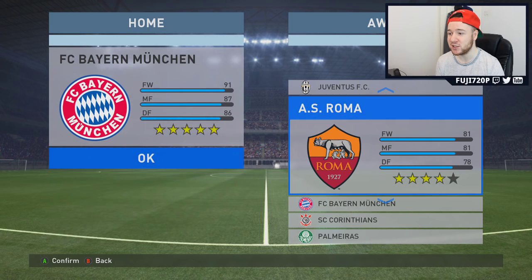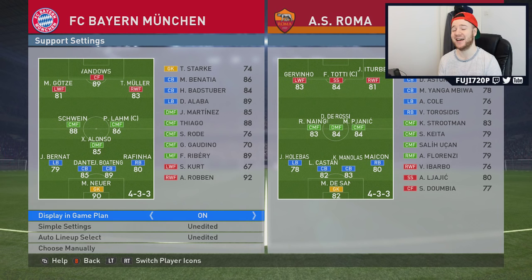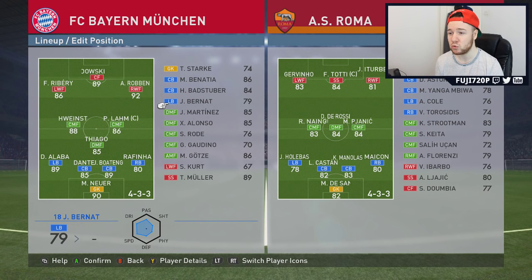So I'm going to be Bayern Munich versus Roma, just for the lulz. Robben is actually so good on the game. Going to game plan - these rosters are pretty outdated. The graphics are awful. One thing I'll say is navigating around the players like this, you never even know which one you're clicking, which is very poor. These graphics look the same as 2015. Not cool. All the good players are on the bench, so I'm going to switch out Xavi Alonso and Benatia - I want to use Dante.